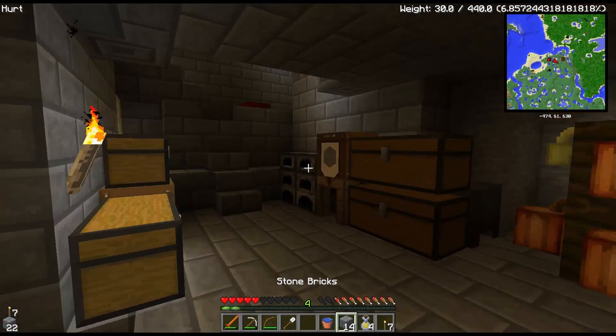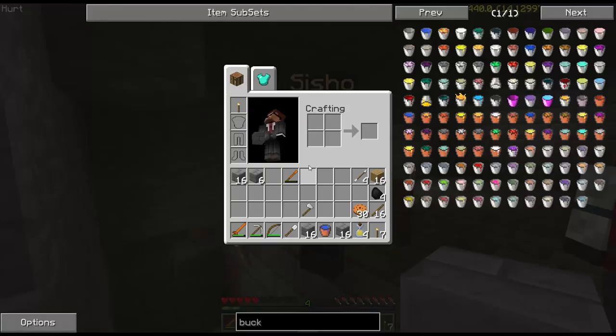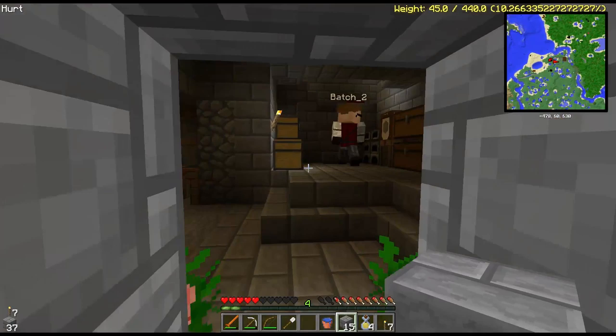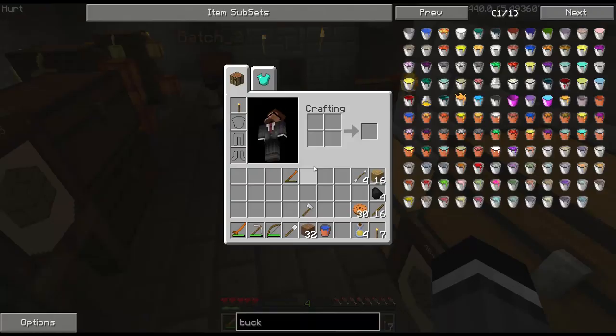Do you have any stone brick on you, Batch? I do not. I got two holes that need to be stone-bricked. That's going to be my new carry-it-with-me material — that or dirt. Dirt's lighter, so yeah. Dirt is a lot lighter. If you need to build any material, that's the way to go. And it stacks to 32.